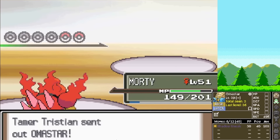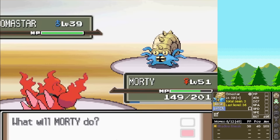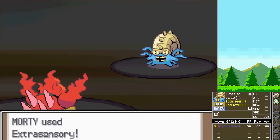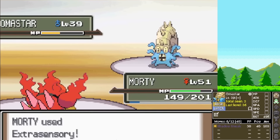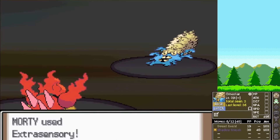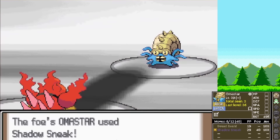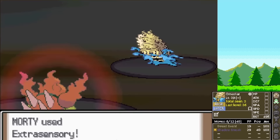Fantina throws out another Omanyte — quite literally one-sixth of all the Pokemon in this gym have been Omanyte. We click Extrasensory again. This thing has a berry because this is Fantina's ace. It uses Sweet Scent. Omanyte could be a threat but its moves kind of suck. Fantina heals here, which surprises me, but I'm okay with it. It gets its one last hit in with Shadow Sneak and we finish it all.